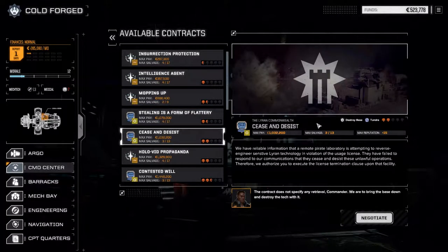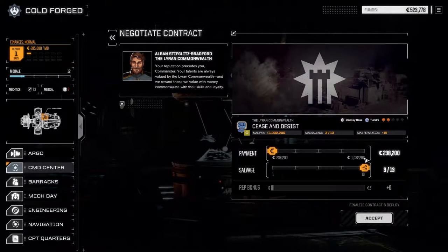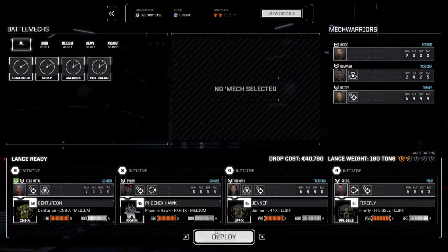Let's go to a Cease and Desist here. This is a good payout and it's a destroy base, so we should be okay with this one. Hollow Vids is a defend base - I don't want to do that, that's usually a little harder. So we're going to pull this mission off, 238,000 payout. We'll go three of thirteen salvage - that's a good payout. We'll deploy our standard lance and get this done.